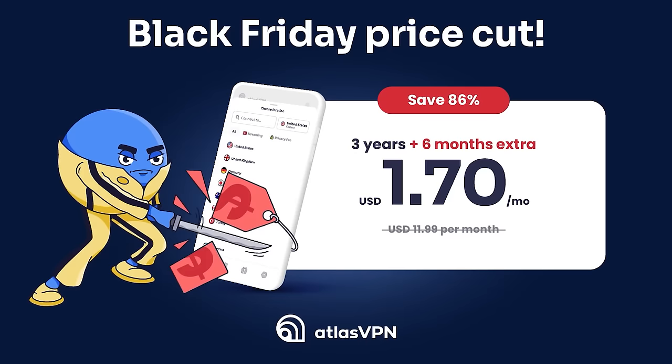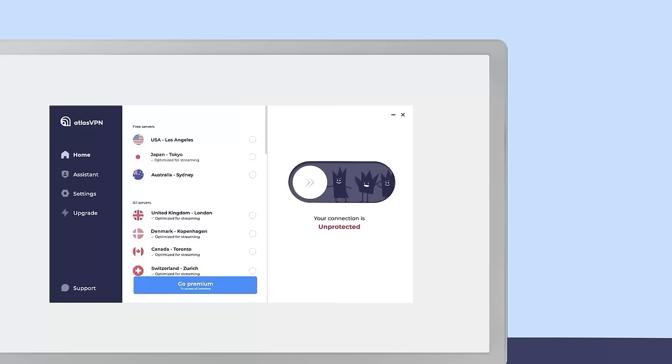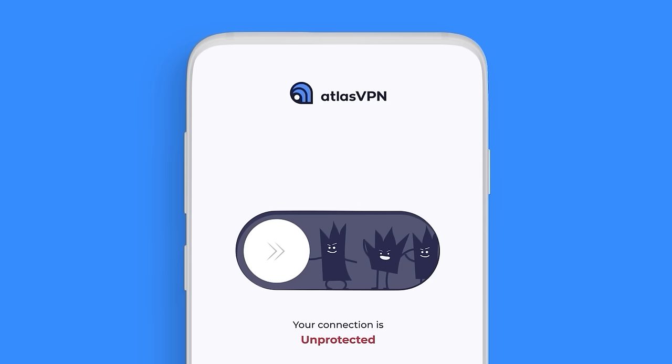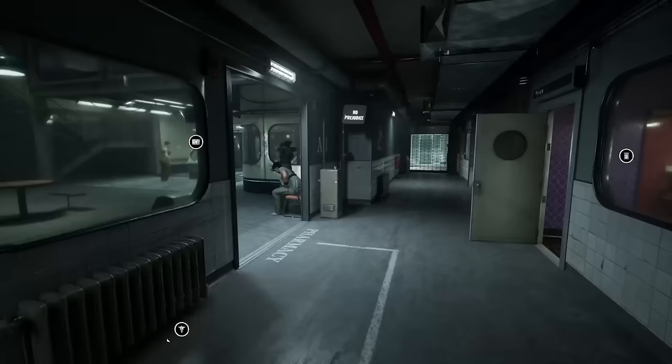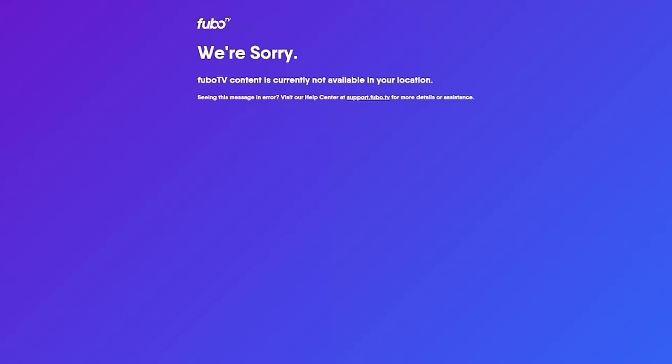Atlas VPN are back with another amazing offer. As part of their Black Friday price cut, they are offering you a three-year VPN plan for just $1.70 per month plus six months extra. With over 750 servers around the world, connection to Atlas VPN servers is incredibly stable and lightning fast. This means that if you're a gamer playing online competitively or just for fun and need a reliable connection, this is ideal for you — you'll also be safe from being DDoSed and from things such as avoiding a lobby full of bots.